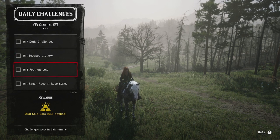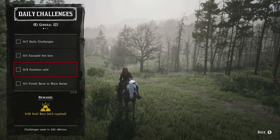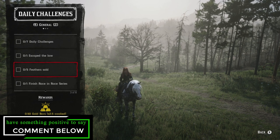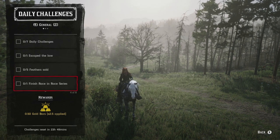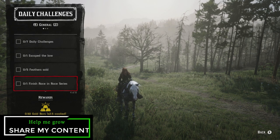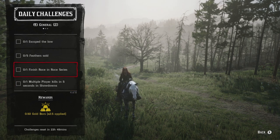Five feathers sold: you need to go to the butcher in order to do this. Anywhere that there's a butcher — Tumbleweed, Blackwater, Strawberry, Valentine, Rhodes, or Armadillo — you can go there to sell those feathers. Finish a race mode: it will probably take five to eight minutes to complete. It's relatively straightforward, but that is one of the daily challenges for today.